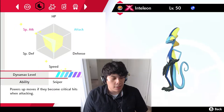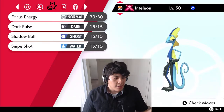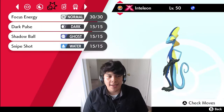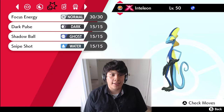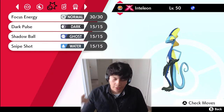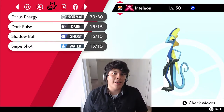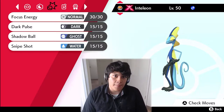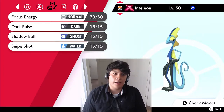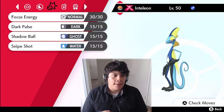We've got Focus Energy, so a combination of Focus Energy and the Scope Lens means once you use Focus Energy your Pokémon is going to land nothing but critical hits. With Sniper, those critical hits are going to do a lot of damage — you're probably going to see a couple of sweeps with this team, either from Inteleon or another Pokémon you'll see in a moment.